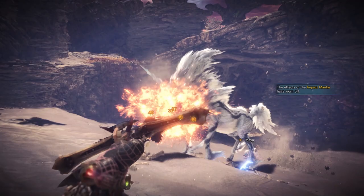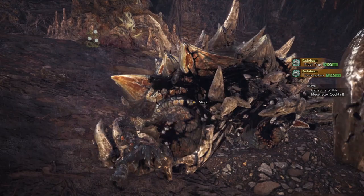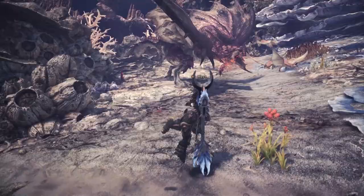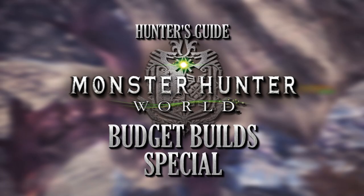In Monster Hunter World, there are many aspects to consider when taken on a hunt — the target, the weapon — these are all important. But hunters who want optimal performance need to consider the build they use via the armor and weapons they wear. I'm Darkblade and in this special episode, we're bringing you an extra budget build for each of the weapons in Monster Hunter World. The skills that you gain from armor and even some weapons can help shape your hunters into specialized hunting machines.